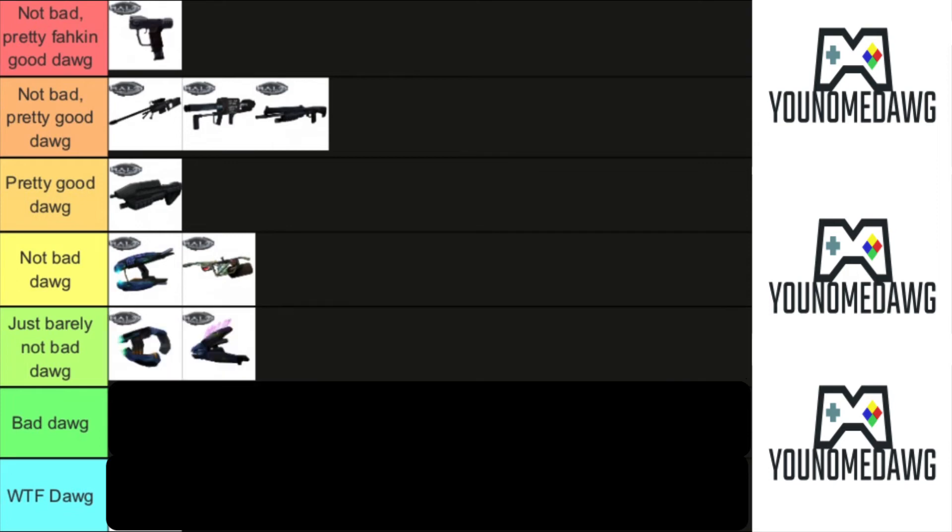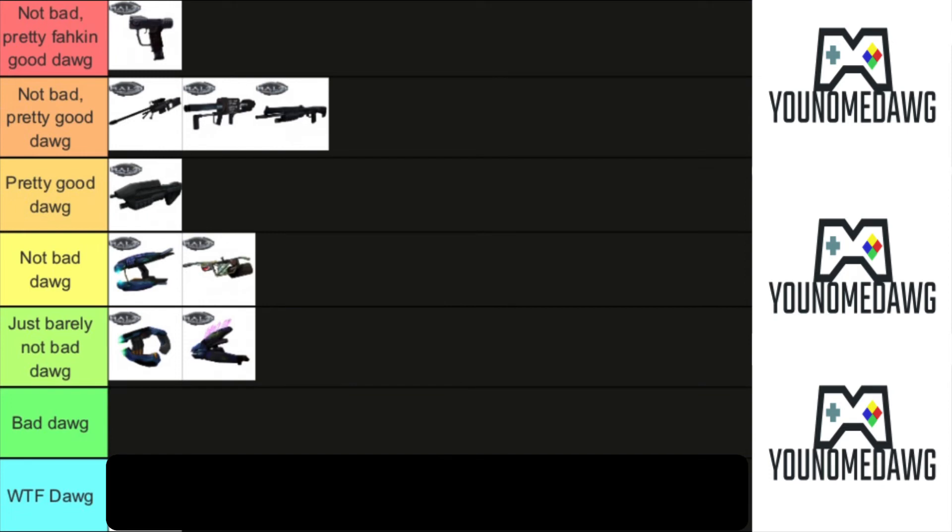In the 'just barely not bad' tier, there are two weapons: the plasma pistol — great for getting shields down, but that's about it — and the needler. When the needler works it works, but when it doesn't it doesn't, and there's no game where that's more evident than the original Halo Combat Evolved. So the needler goes just barely not bad.